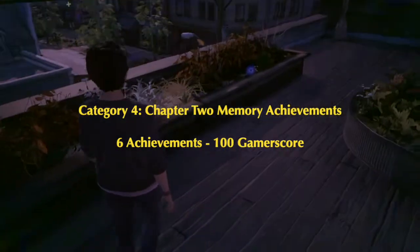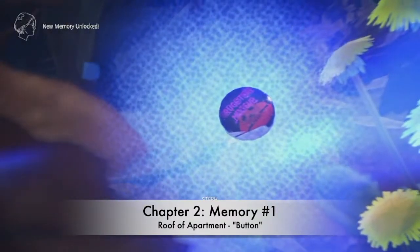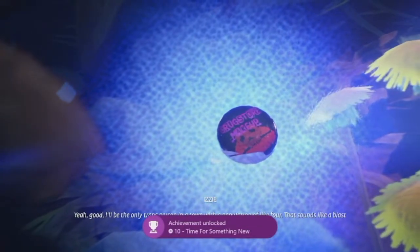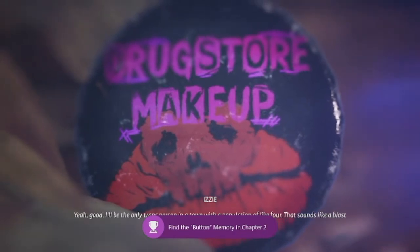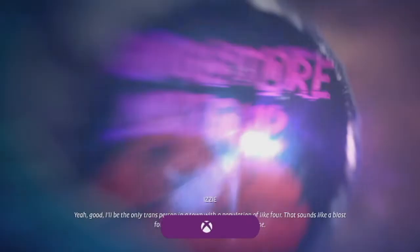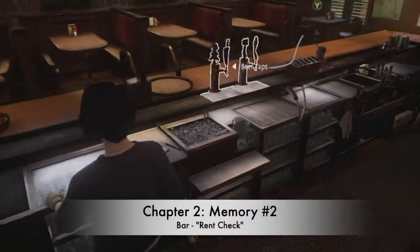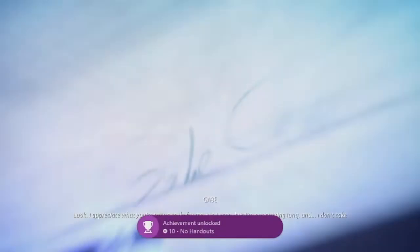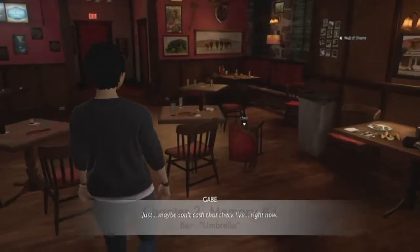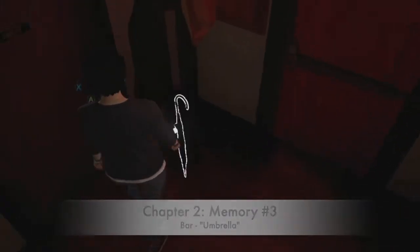Category four is chapter two memory achievements — six achievements for 100 gamerscore. Number one, Time for Something New: go up the stairs to the roof area of your apartment and in one of the flower pot things you'll find a button — that's the button memory. Number two, No Handouts: go down to the bar and on the bar you'll find a check — that's the rent check memory. Number three is in the hallway in the bar from the opposite side of the entrance — you'll find an umbrella there.